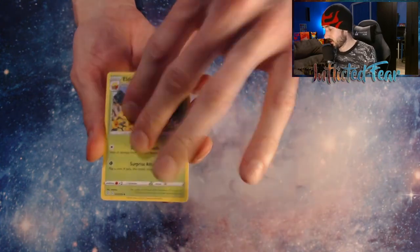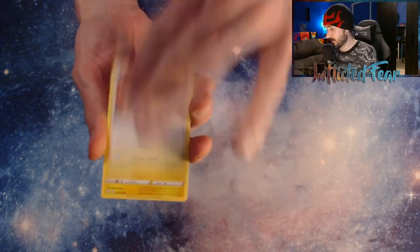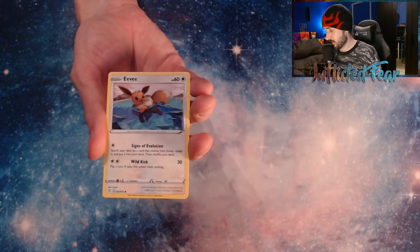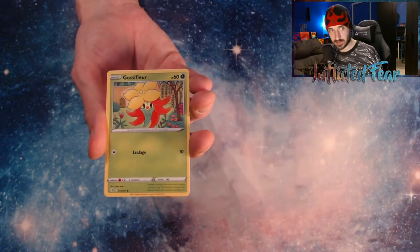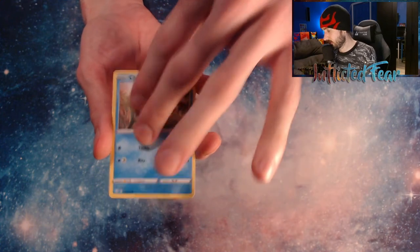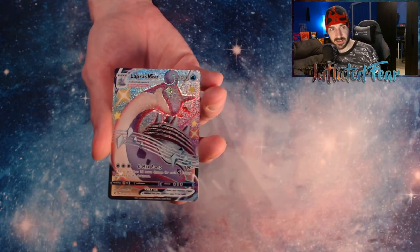We have Energy, Star Tricks, Edelgoss. This set definitely tricks me. Gym Trainer, Morpiko, the Nickit, a Horsea, and a Spinarak. And a Rowlet. And oh! Oh my gosh — the Lapras VMAX Full Art Shiny! And a Professor's Research behind it.